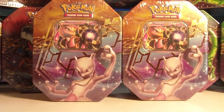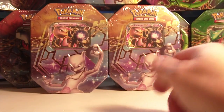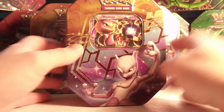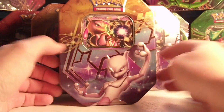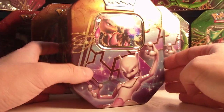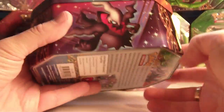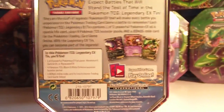Lots of tins. Let me get back up here and adjust my camera stand. Now we're good. So, Mewtwo tins. Here is the front — if you haven't seen my other Mewtwo tin video, we have Mewtwo looking pretty awesome, Mewtwo up here too, Rayquaza, Darkrai, and Pokemon text which I'm not going to read. You can do that yourself.